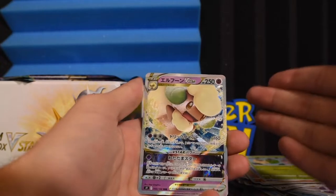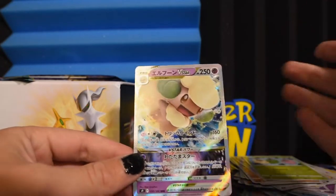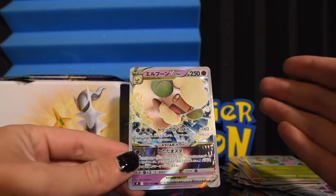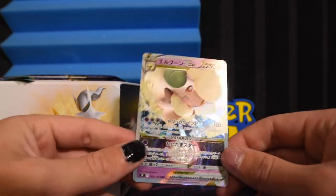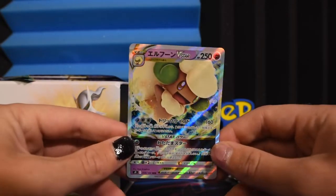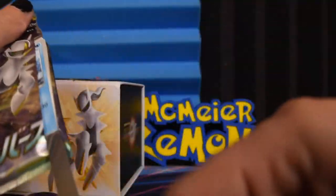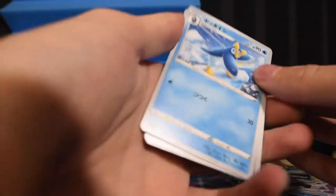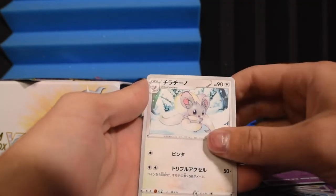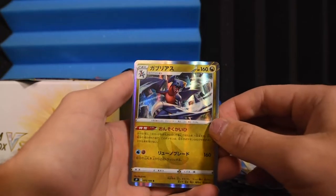Alright — Heatran! That's cool, let's go. We got Whimsicott — is it Cottonee or what Cottonee evolved to? Whimsicott V-Star! I do like the silver borders on these, I think it's very cool. Finally something worth pulling — not a secret rare or anything, but at least it's something new, something pretty. I figured it out, you can stop commenting. There's only two boosters left. We'll throw Cynthia to the front. It's a Garchomp holographic — that's something, it's a holo.